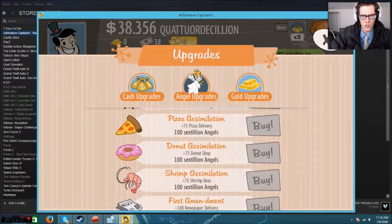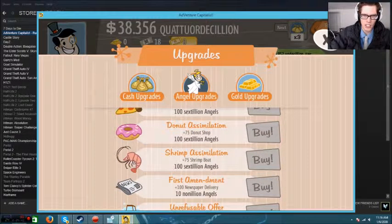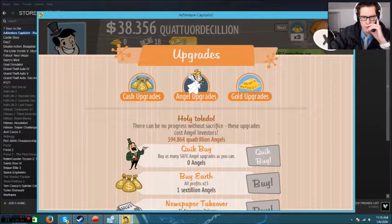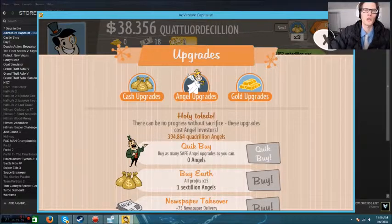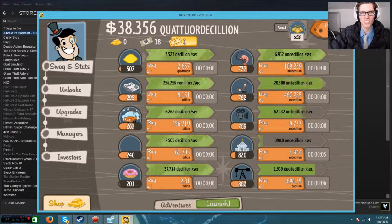You can go to angels if you want. What I like to do is skip the ones that say plus 75 pizza deliveries because I can just buy 130 or 400 of those really fast. I like buying the ones that say 10% on them — like right here, all profits times 15, that's a really good one. All profits 15%, one sextillion angels. When you start doing this cheat, you can show all your friends and family. People will not be able to believe how much money you have on this game. They'll think you're a master. You can tell them you just learned how to invest your money in the correct places.